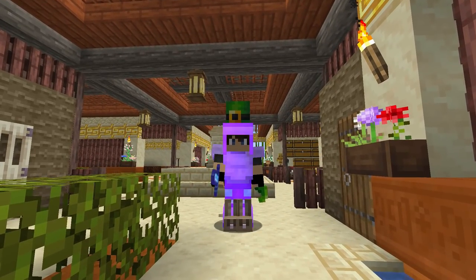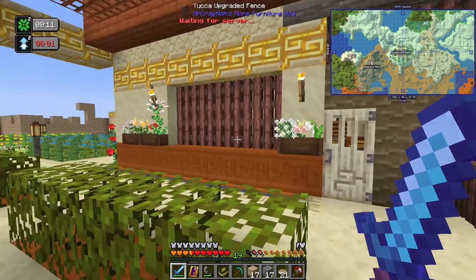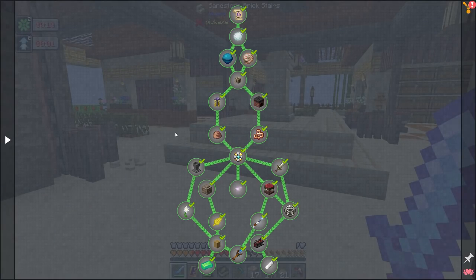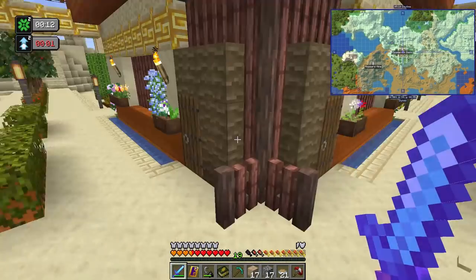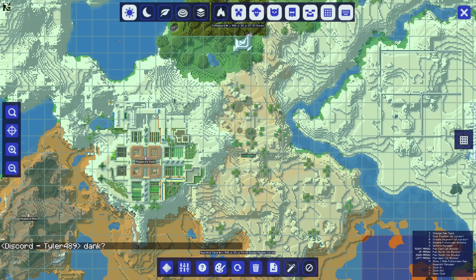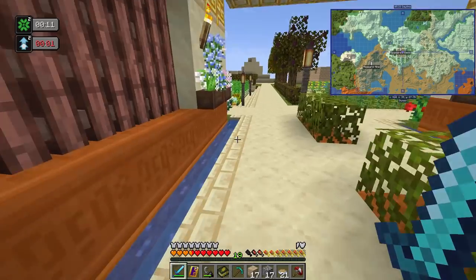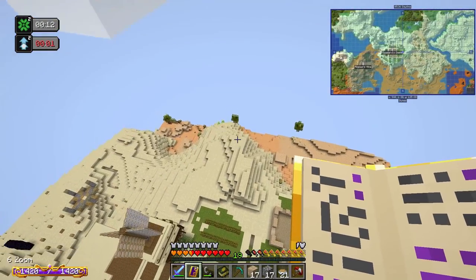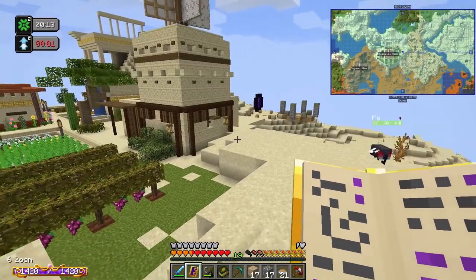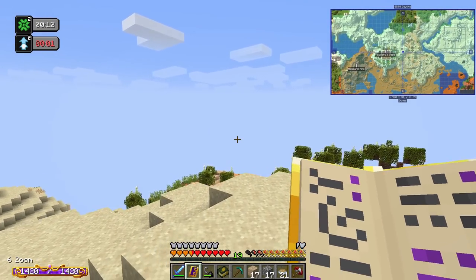Hello again, welcome back to Asgard and welcome back to Enigmatica Six Expert. Today is an exciting day — we have our goals set and we're primed and in position to begin basically expanding out our build. We're about to start moving into the build as a whole instead of just living and working within the agriculture area.